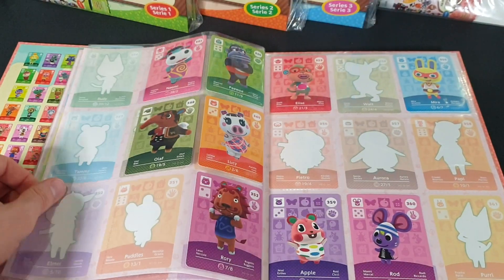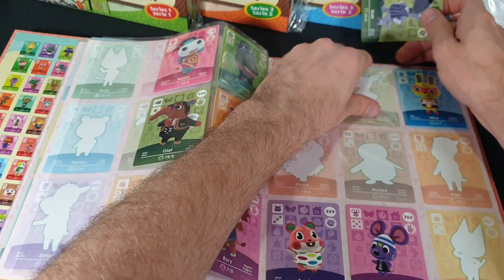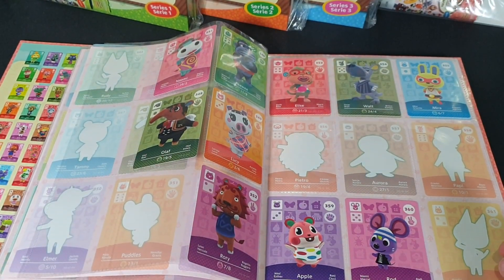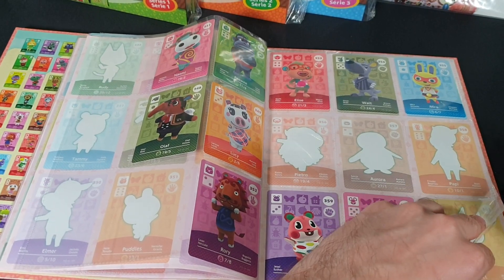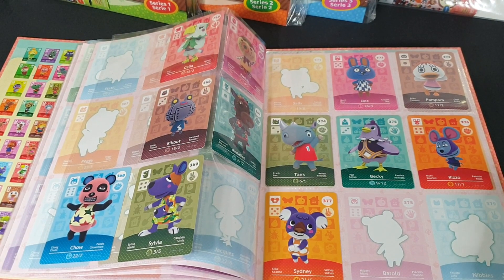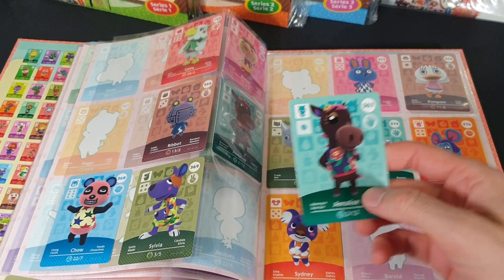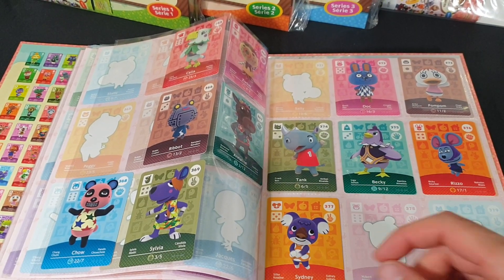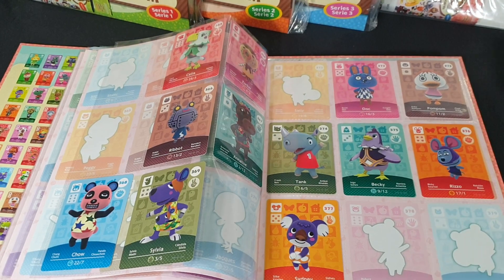Let's move to the next page. 3.54 Walt is new — slide that in. We are now up to the 60s, so we need to swap the page again. Skipping a lot of empty spots — that's worrisome. So 363 Celia is a duplicate, as is 367 and 369. We are now up to the 70s. We only have one 70s card: 376 Rizzo, which is a duplicate.